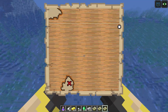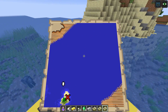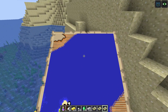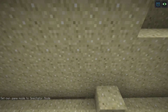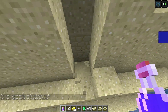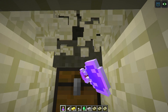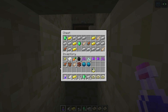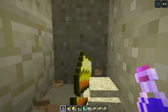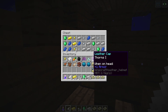I have another treasure map and I want to go to this one — it should be a different location. I want to see if the heart of the sea is in every single treasure chest or if it's randomized. Knowing this game, it's probably randomized, but I'd love to find out firsthand. We found our treasure island — now it's just a matter of finding the treasure. Switching to spectator mode — and breaking through the sand — wow, not as deep as I thought! Another heart of the sea, right off the bat!